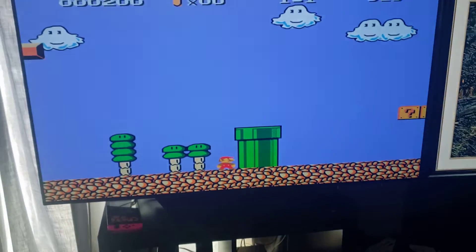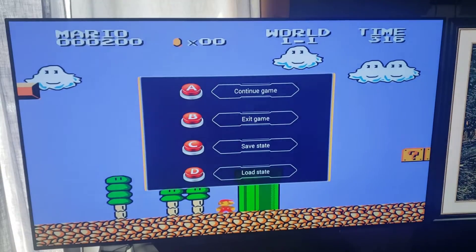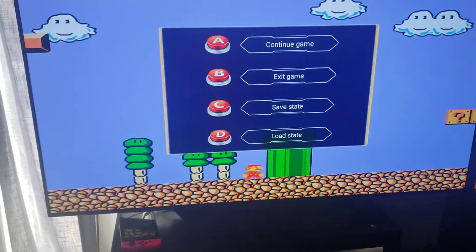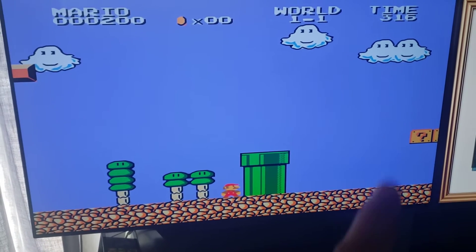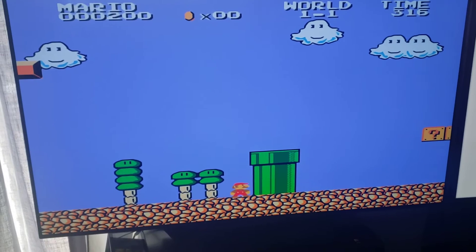All right, so let's say we're right here — we're going to pause. I'm going to press the Start button, and then there's a Coin button here. What that does is it brings up: Continue, Exit Game, Save State, or Load State. We're going to press button C — Save State — that's our third button, and it's going to save the game. Right now we're at 316 seconds.